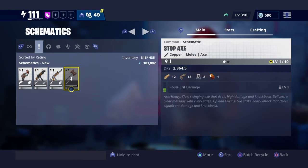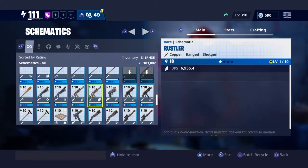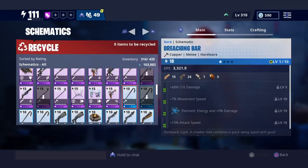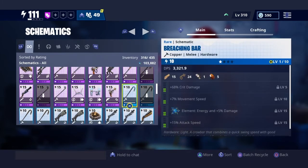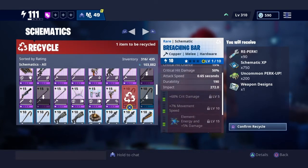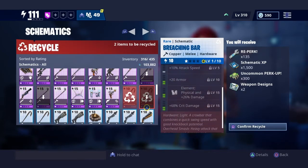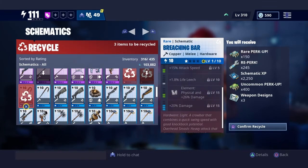Even this weapon right here could be reset. But also look at this — look what I found out. I don't know if this is supposed to be there, but you see when I recycle it? I haven't upgraded this weapon right here. This is just a weapon I got from opening llamas. So look at this — it literally gives me the perk that is on the weapon, even though I never upgraded the weapon.